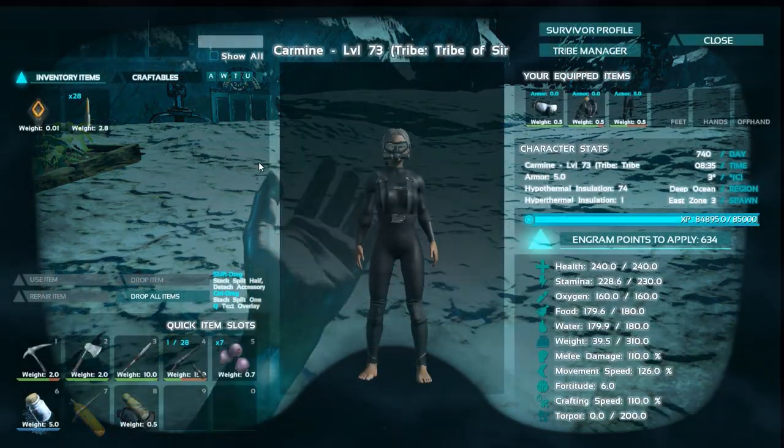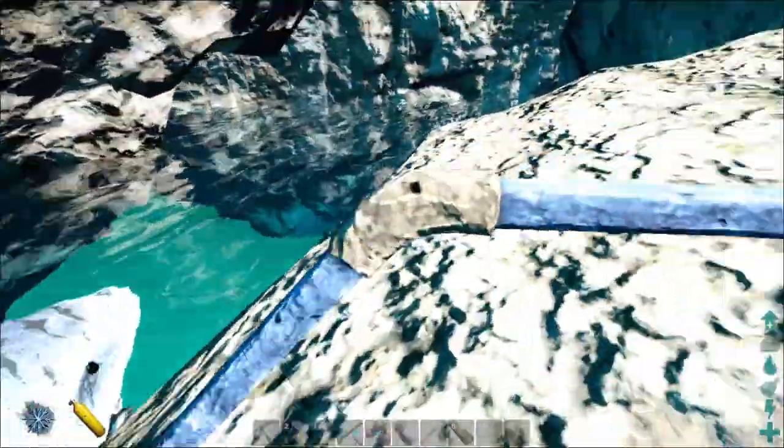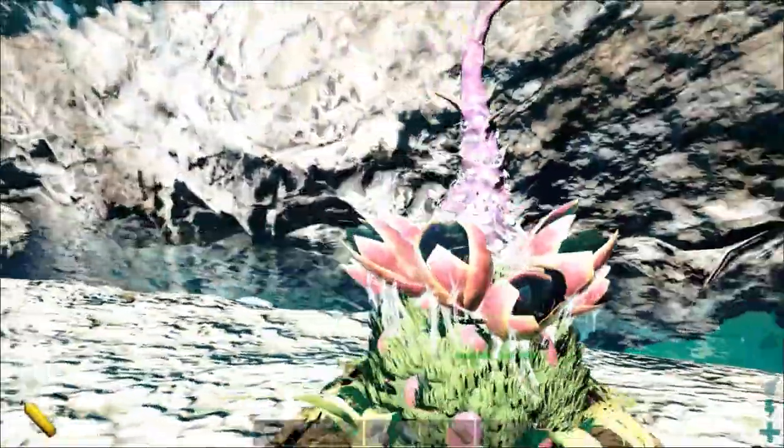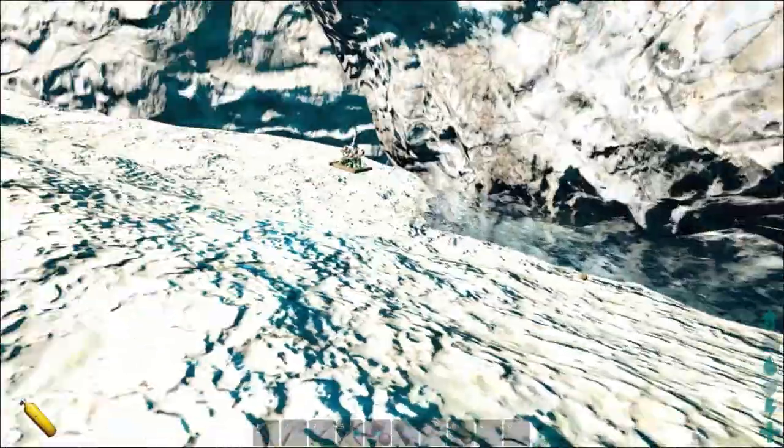I'm going to swap to my normal armor. There we go. As you can see here I've got an auto turret and two species X.